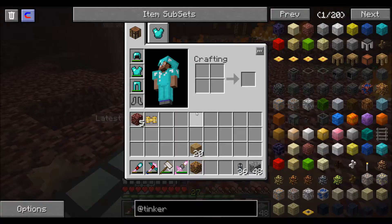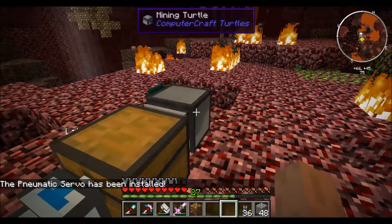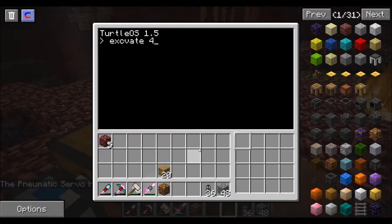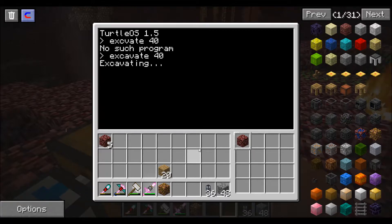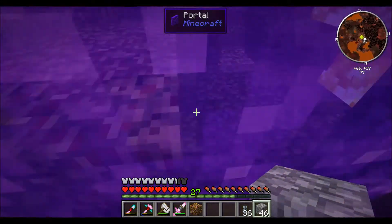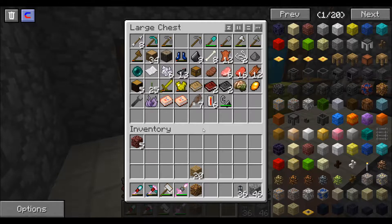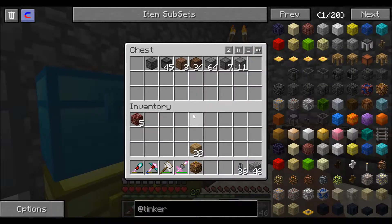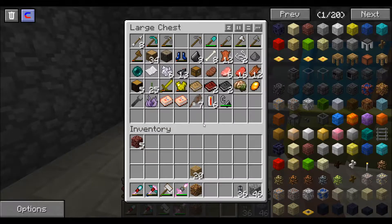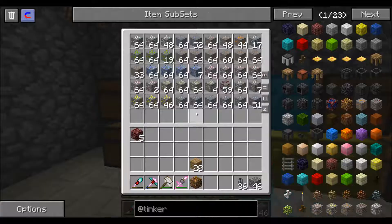Alright guys, here is my final thing I'm going to do this episode — so that has been installed. Let's do 40 because — whoops. There we go, alright. This is my little nether hub base thing — I know, it's so cool. Let's grab my wrench, should be in here. It's not in here — where is it? I put all my stuff away and now I can't find it.